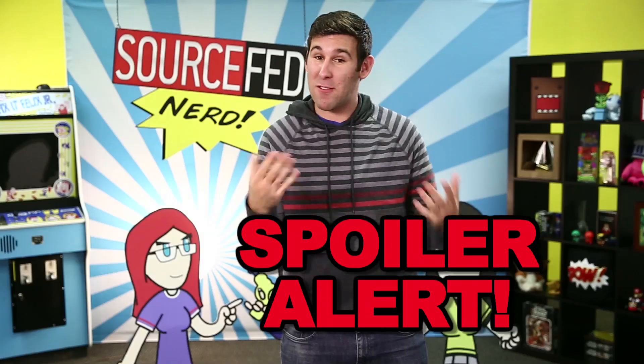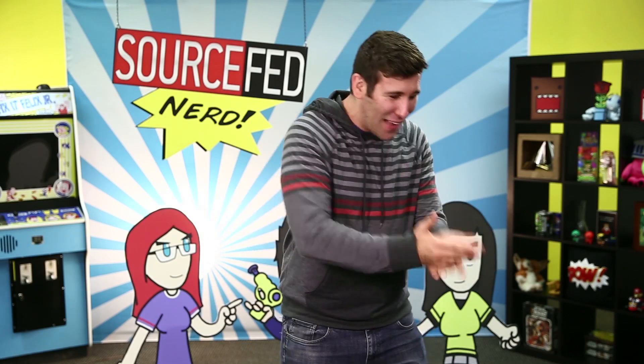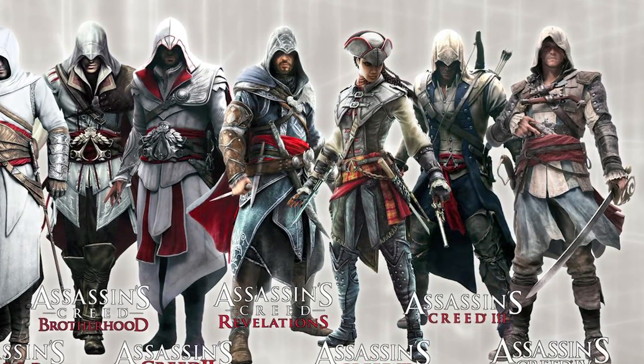In previous games you played as Desmond, who's lying down in an animus and reliving the lives of his ancestors. But as we know, Desmond's gone. Now the framework is a little different — in fact, even the visuals are very different because now you have a first-person point of view. But really it's not important, because if you're buying Assassin's Creed, you don't care about Desmond. You care about Ezio, you care about Connor, and now you care about Edward — because this guy is a badass pirate dude who immediately knows how to assassinate everybody.